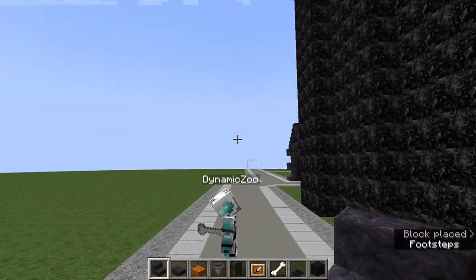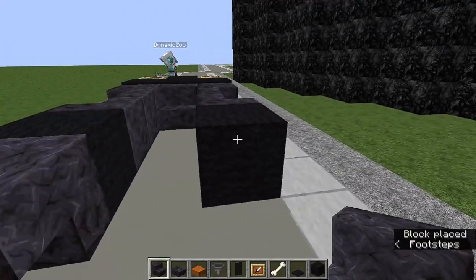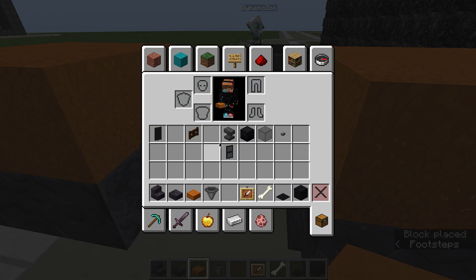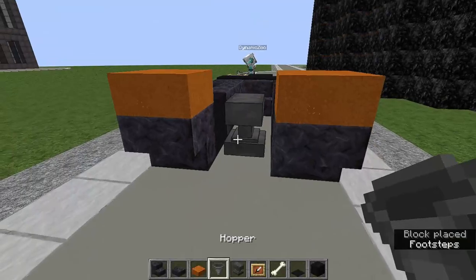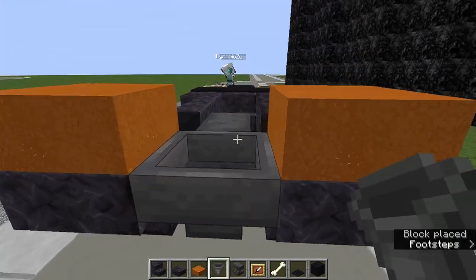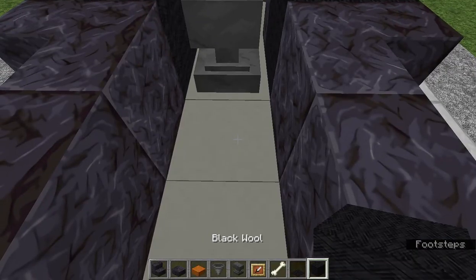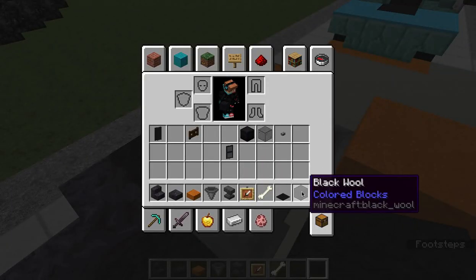What you guys want to do is do this, then this. Get yourself an anvil, place it between the wheels. Do this for the exhaust. Now what you want to do is do that.